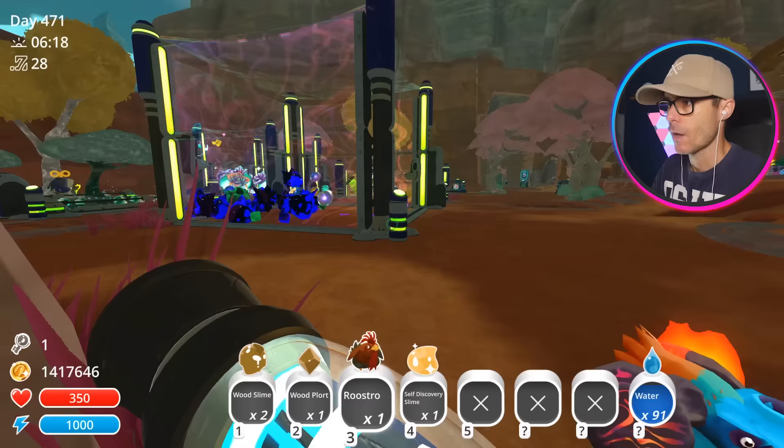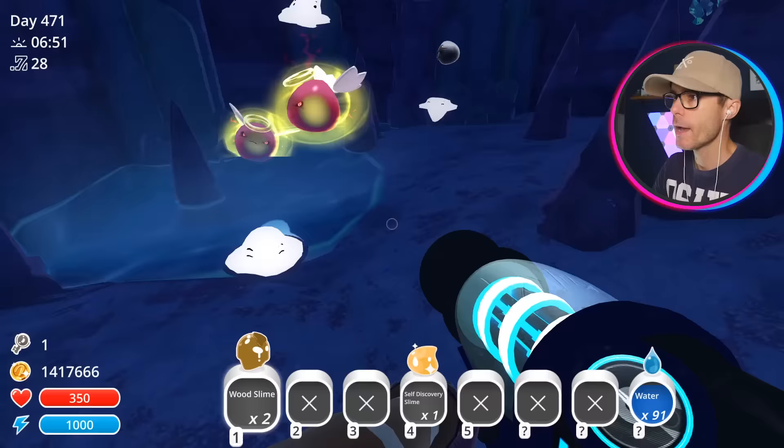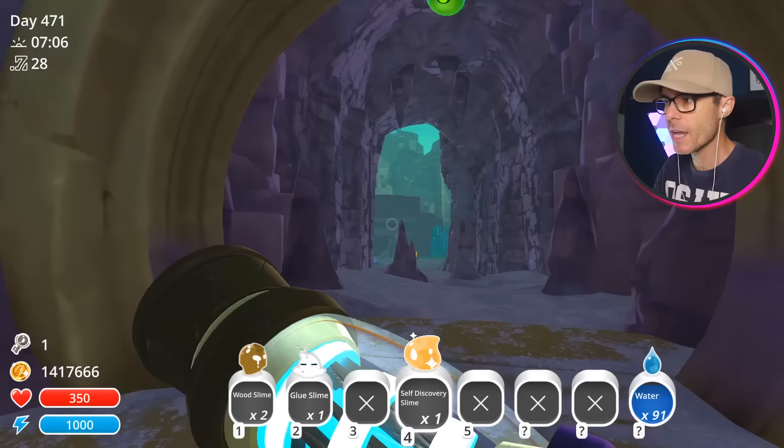I'm just gonna quickly pop my Roostro in here because I don't have a single Roostro. The Wood Plot — 20 new bucks, not a great deal. There's another one — it's a Glue Slime. Gooey, hungry, vegetarian slime. There's a couple of these guys. I believe the Goo Slimes are pretty common, and so are the Wood Slimes as well. But the Self Discovery Slime spawns at a 2% rate — it's incredibly rare. It's amazing that I found one already.